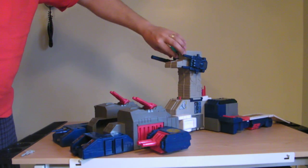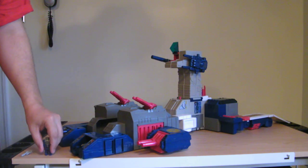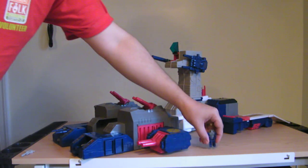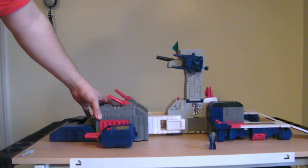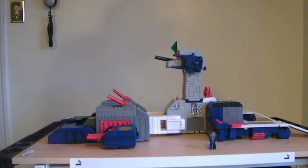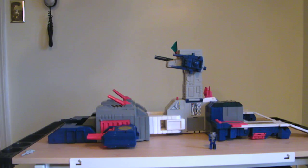He's got the guns up here and a little cockpit up here that opens, and Spike sits inside. I'll go ahead and take him out for later. He's got cannons over here and the ramp's up. Not really a whole lot to go into with this mode — it's a spaceship. Even when I had one before, I rarely kept him in this mode, but it's there if you want it.